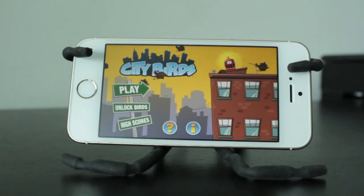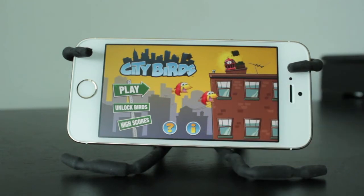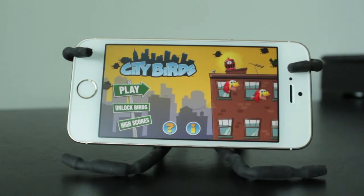Now when you first open up CityBirds, you have three sections: Play, Unlock Birds, and High Scores. You've also got a tutorial section and an information section right here, and we'll go through everything in just a little bit.